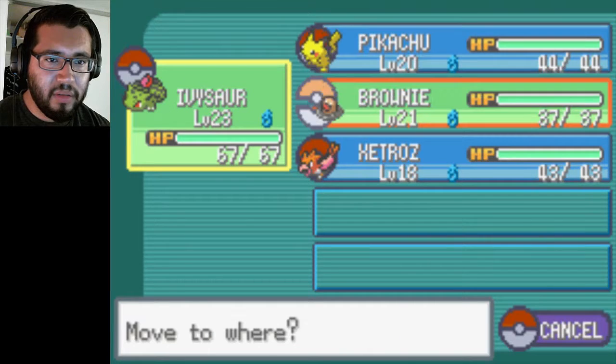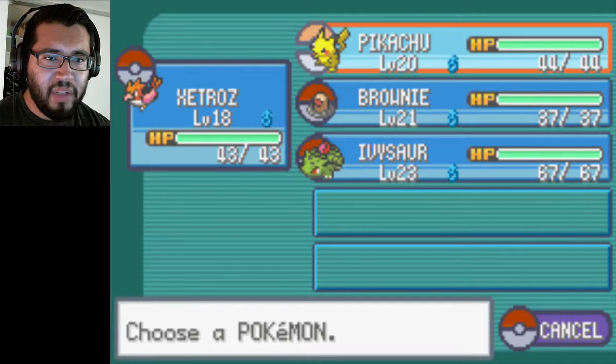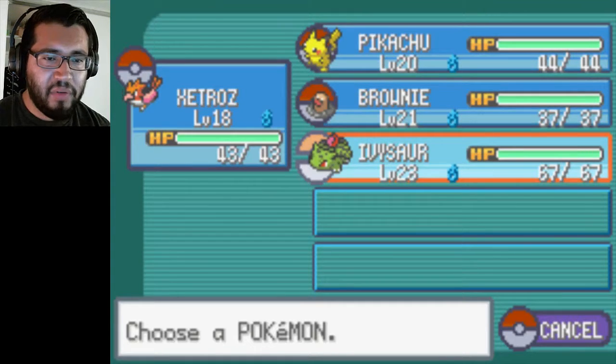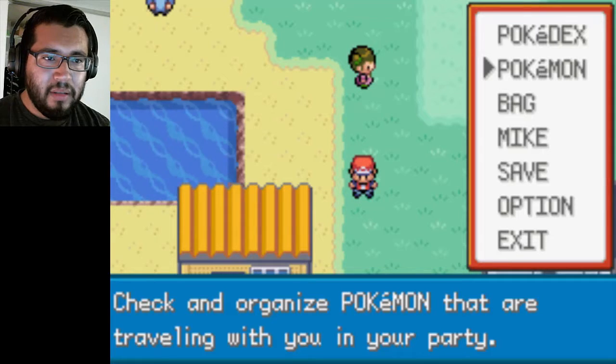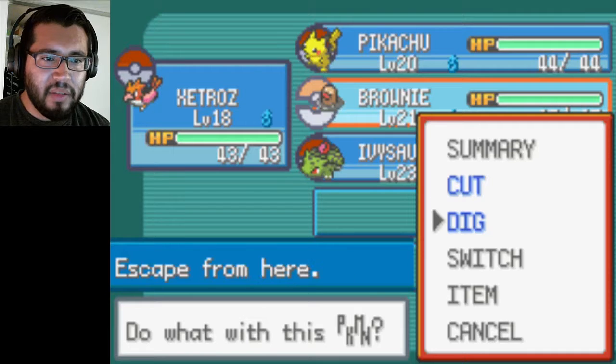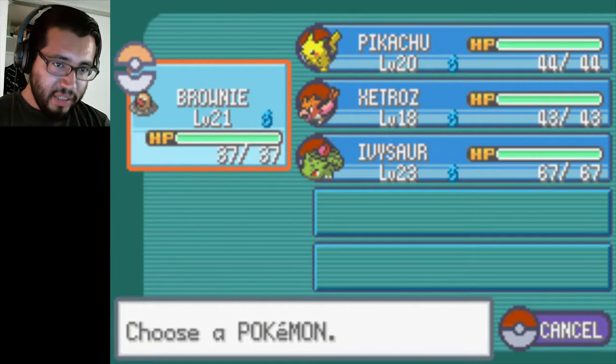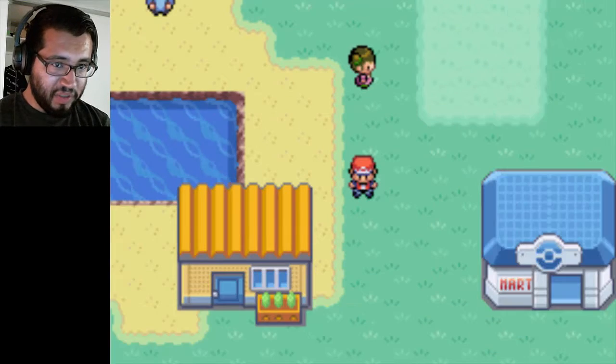Let's bring Ivysaur back into the front of the squad. And if you guys have noticed, Zatros grew by one level, Pikachu one, Brownie one. Ivysaur is still at 23. I might need Brownie to switch with Zatros, because Zatros is weak when it comes to Electric types — because this is an Electric type gym.